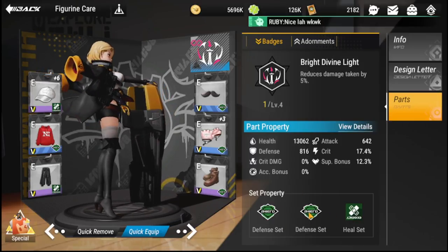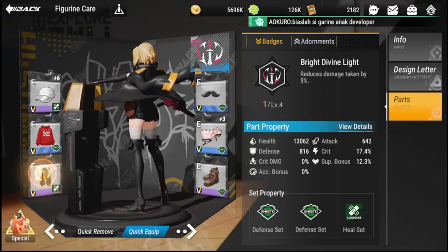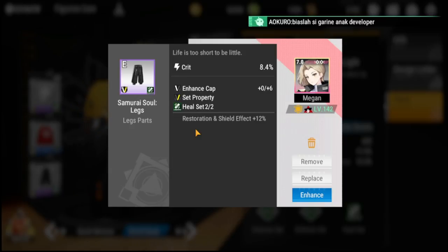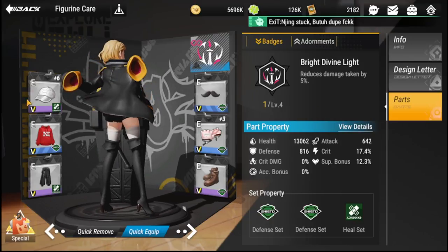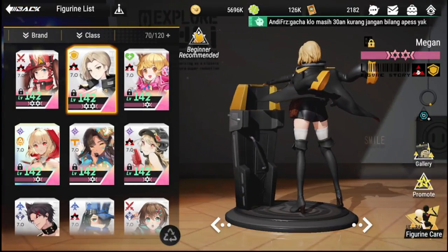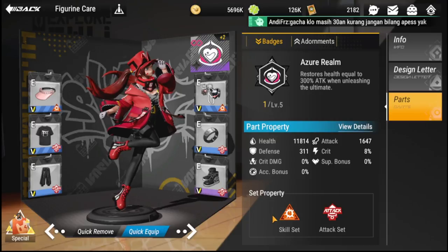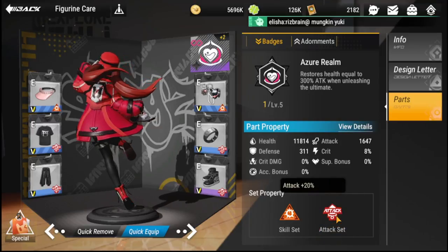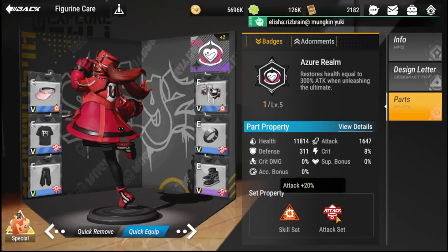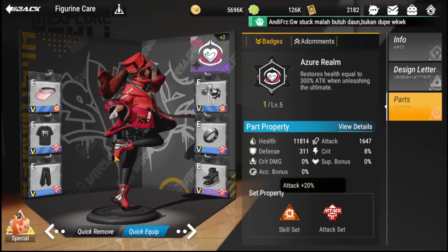The Heal set is unique — it's actually great for Megan, since she has a shield. Her Heal set gives a restoration and shield effect of plus 12, so that's why the Heal set is great for her. The last set is the Skill set, which I gave to Yuna. The Skill set gives basic attack power in addition to attack, so both the Attack set and the Skill set give you more attack damage or attack stat.